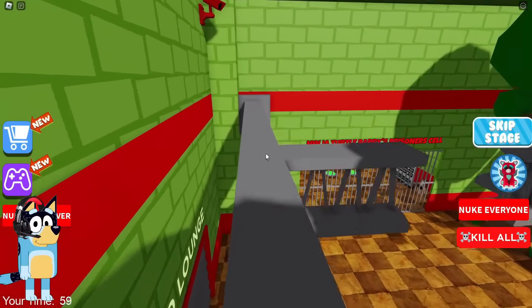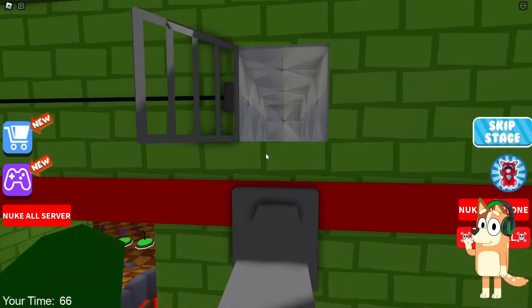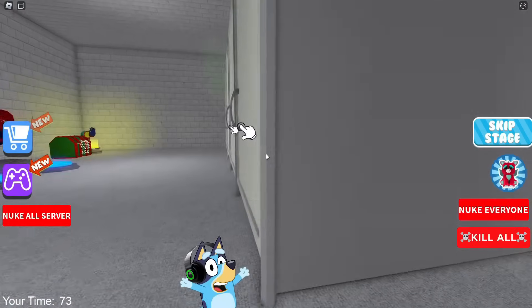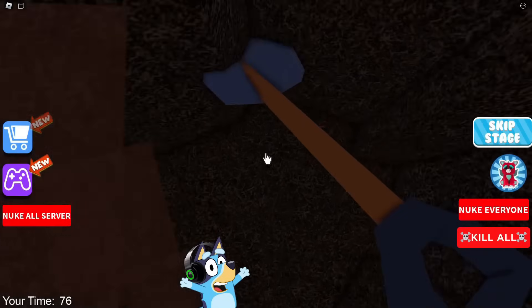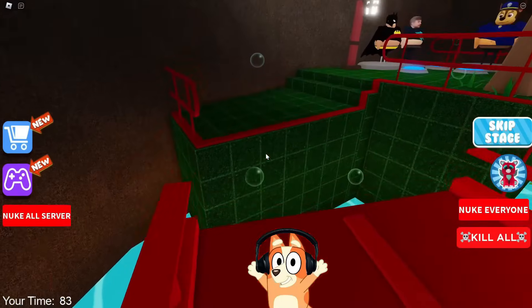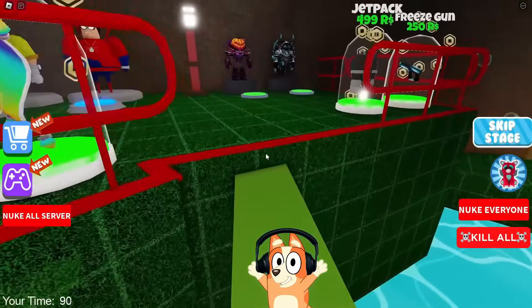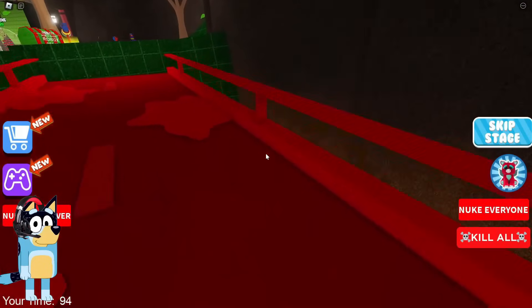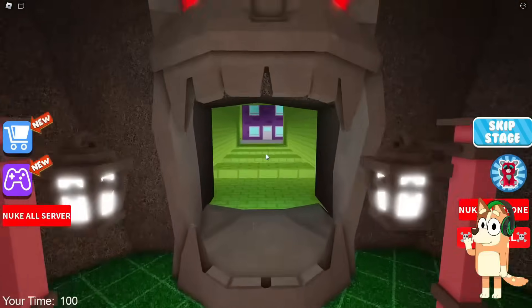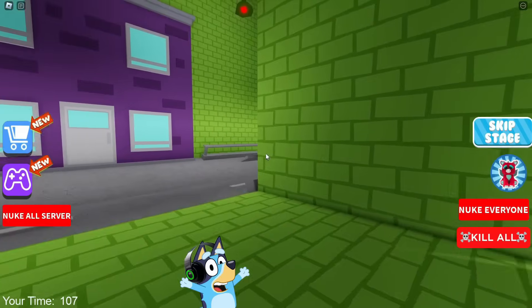I wonder why they decided to leave the club in his hand instead of giving him the sais he had. It would be really cool if they actually gave him the weapon he had. It looks like this turtle is not a ninja turtle at all because she doesn't have enough speed to catch us. Maybe they bought too much pizza for their pizza party, and then they got really fat. Now we'll end up in a room with toilets after we cross this iron bridge. I really think it's weird that they decided to make the ninja turtles as prison guards in this game, because they've always been superheroes.